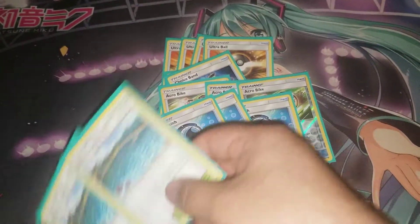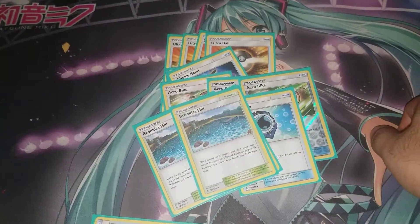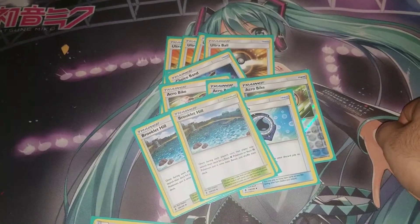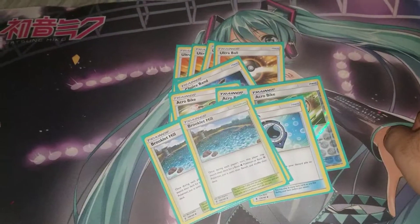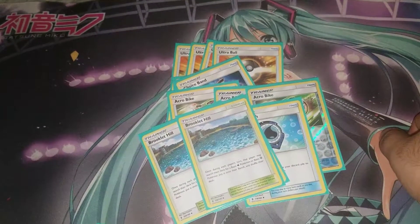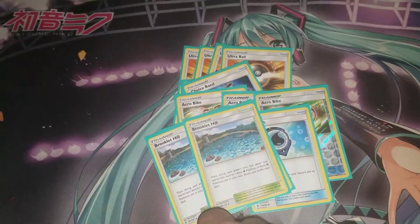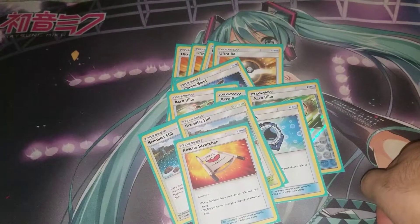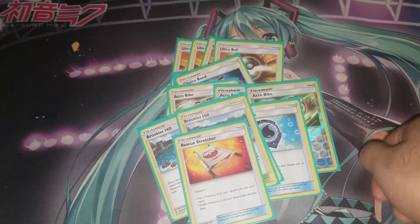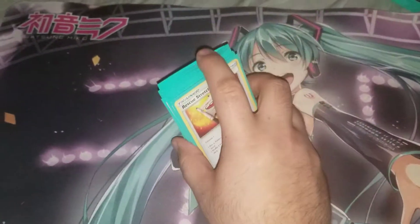You're playing two Brooklet Hill — this Stadium searches out Lapras GX or Tapu Fini GX specifically, which is the only reason to include it. Last is one copy of Rescue Stretcher, which lets you shuffle Water Pokemon back into your deck or add a specific Pokemon to your hand.